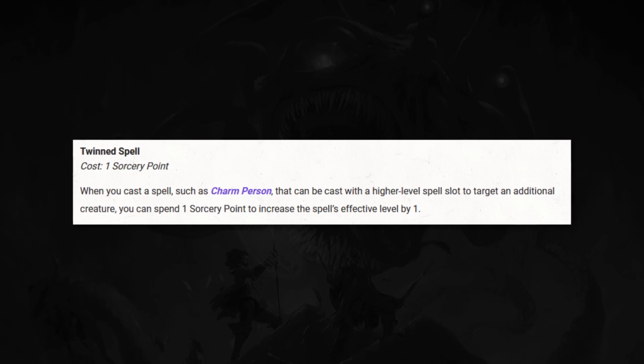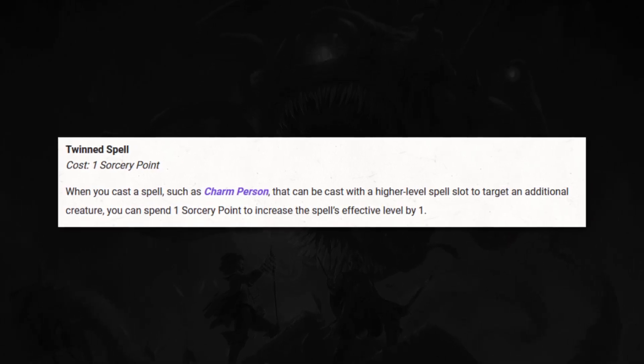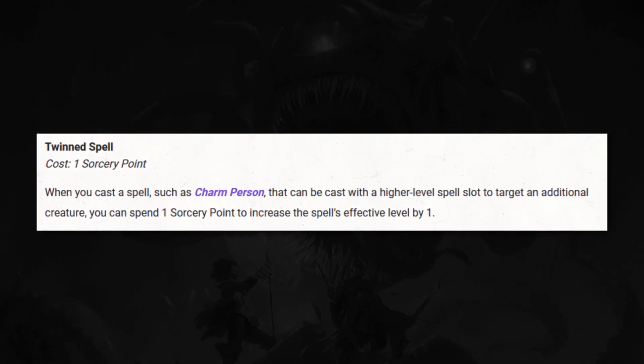Twin Spell is probably the most different out of any of the metamagics — the classic two-for-one sale is no longer there. The previous version: if you were going to twin Haste, a level 3 spell, you'd need three sorcery points and could target two creatures. Very simple, very powerful, but a lot of things got broken because of it. The new version works like this: when you cast a spell such as Charm Person that can be cast with a higher level spell slot to target an additional creature, you can spend one sorcery point to increase the spell's effective level by one. Basically this is just another path to target additional creatures with spells already designed to do that — Charm Person, Fly, Invisibility. Instead of using higher level spell slots, you can just use a sorcery point. So the spells it still works on got buffed, but you can't use it on as many.